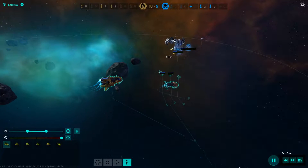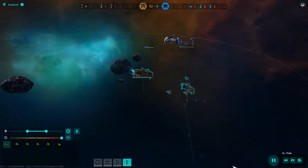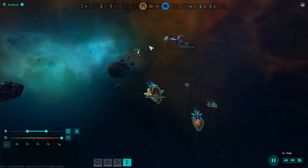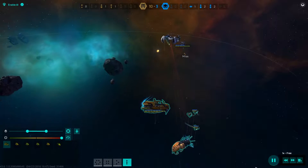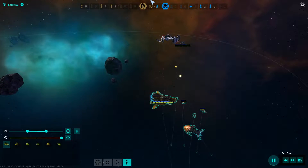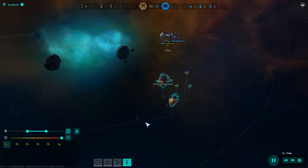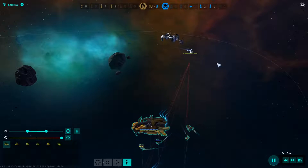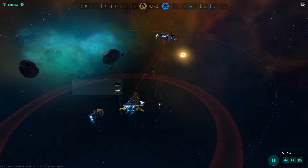Here come the cruisers. Alright, there goes one destroyer. I do want to kind of back off here. Now that they've engaged, the AI will just attack. There goes the other destroyer. Okay, let's not be stupid — back off. Let the cruiser come. Alright, go after them. Goodbye, cruiser.